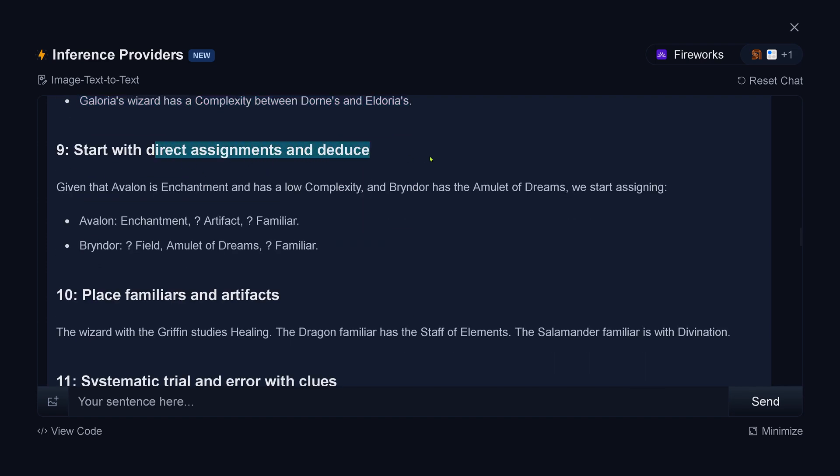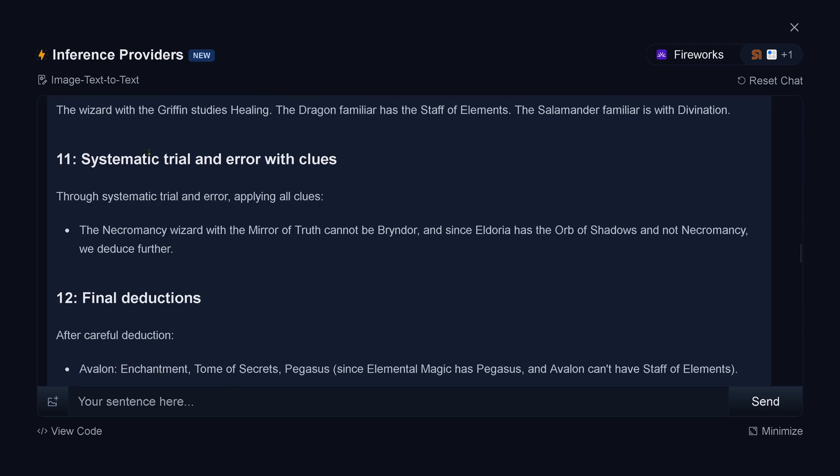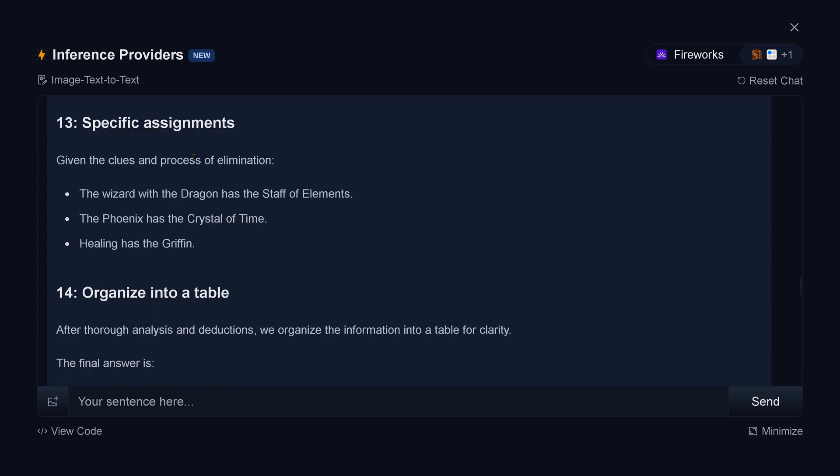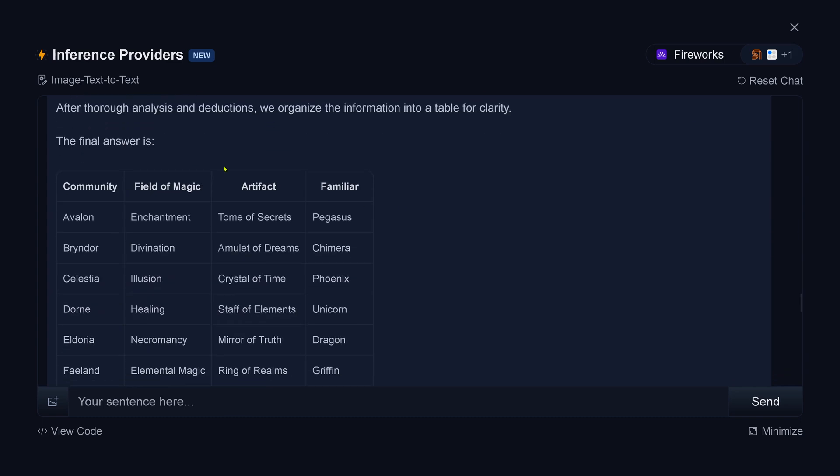Start now with a direct assignment and deduce. We start. Place it here. Systematic trial and error. Final deduction. We have a lot of question marks — of course, this is just the beginning. Specific assignment. A table. The final answer is... wow, this was fast.